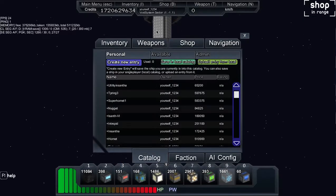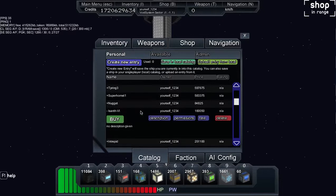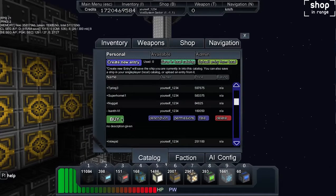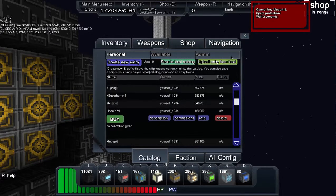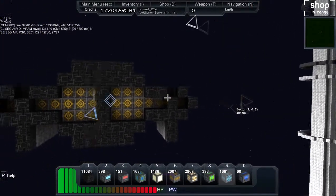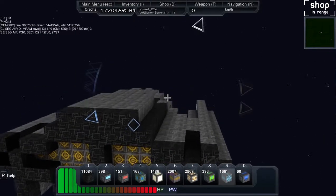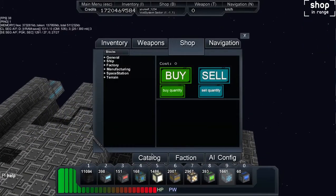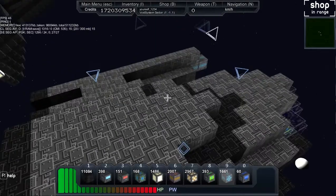We're going to go to catalog — N-Santh four. I did not build this; this is the kind of standard ship that's already in the computer. Spam protection — wait two seconds. Try it again. So I have to wait a while. Let me buy another one. Okay, so now we should have two N-Sanths.